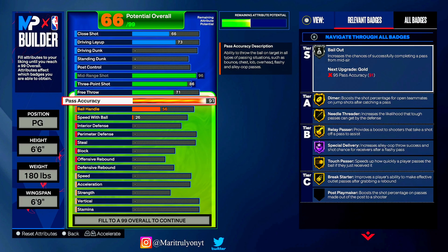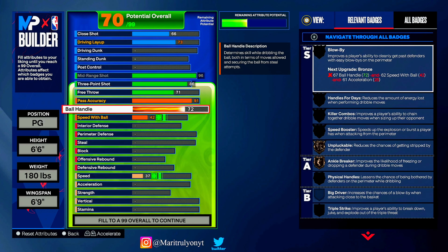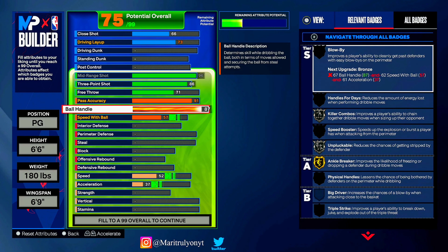Pass accuracy: I got a 91 pass accuracy. I know y'all want bail out — on silver you get bail out, so in case you're in trouble shooting and want to bail out to your teammate, you got bail out on silver. You also get special delivery on Hall of Fame if you want to throw lobs. Ball handling: 80 base, but you got a 93 ball handle.